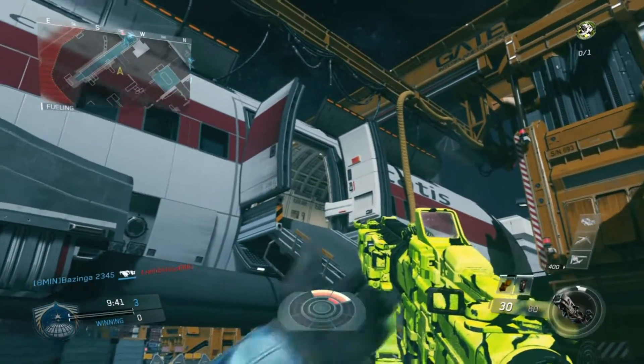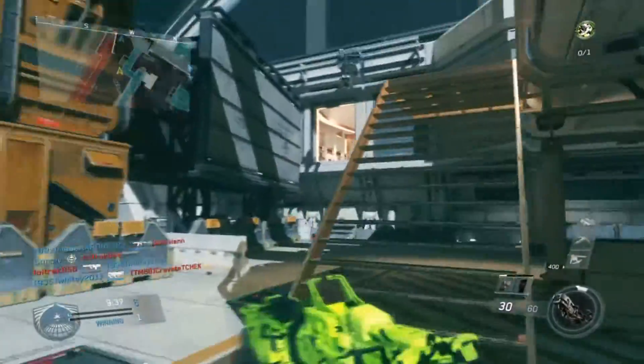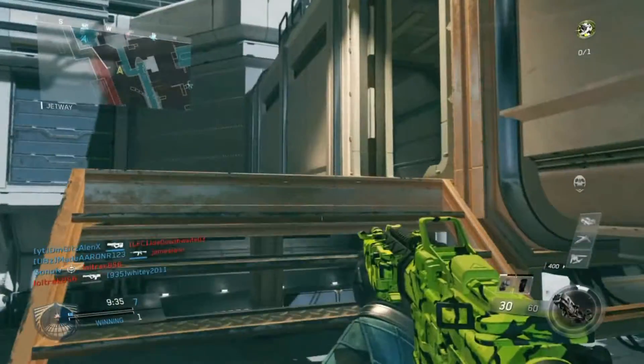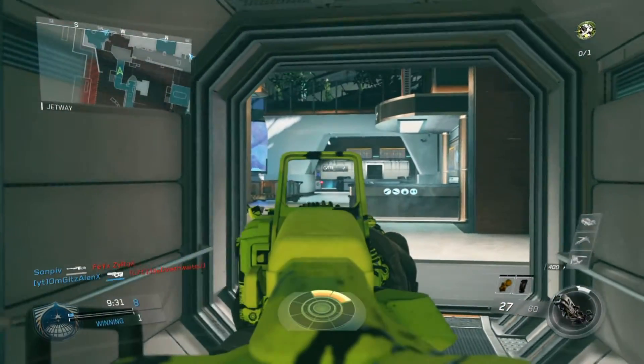The magnificent M1 rifle returns to zombies, which is brilliant — it's such a good gun at low rounds. This gun is in the starting room, you can get it off the wall. So as soon as you jump in you can get that gun and start firing.